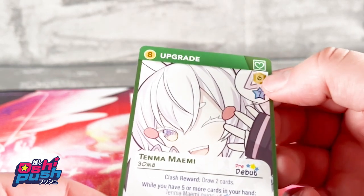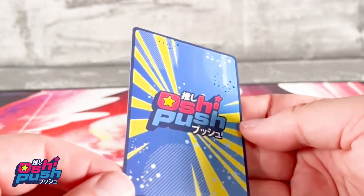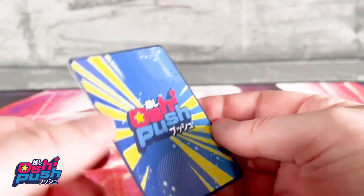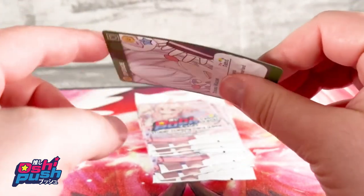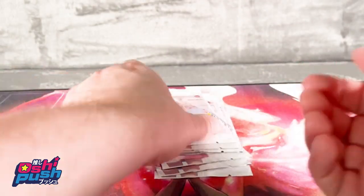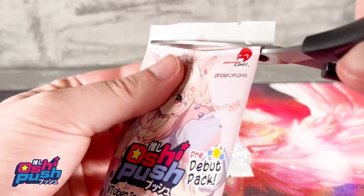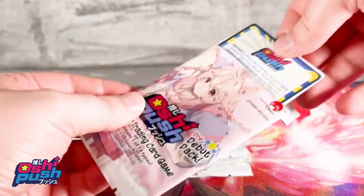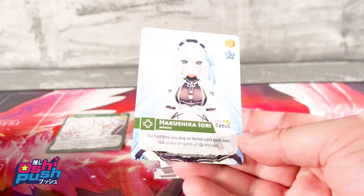The plushies — or rather the cards — seem very flat, relatively thin. The pre-debut card can be bent fairly easily, which is interesting. I wonder if there are also holographic cards and what the chance of pulling one is. What are these parallel cards? Let's just keep looking deeper into what we have here.